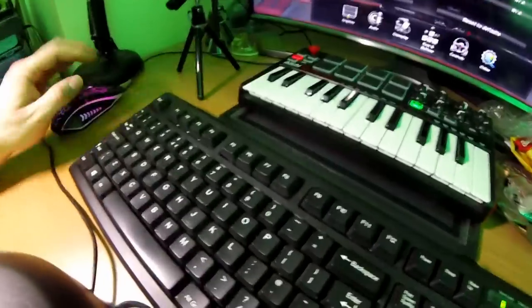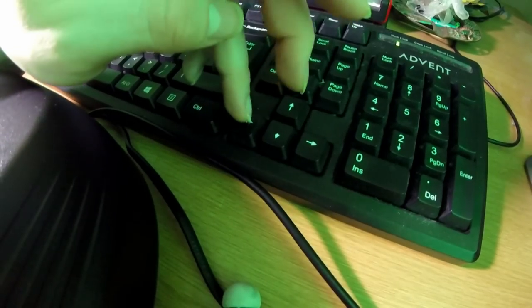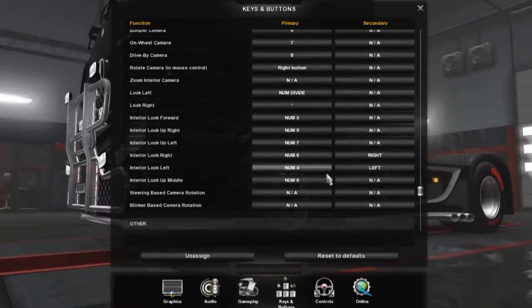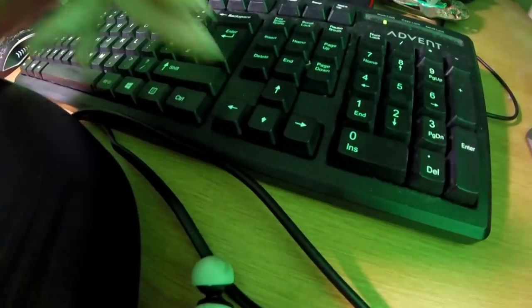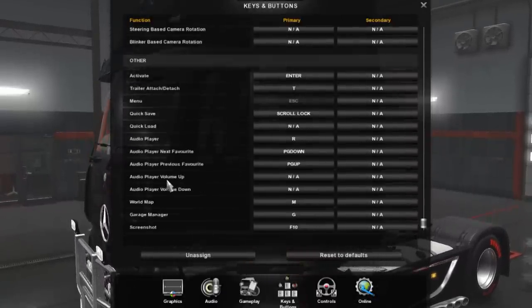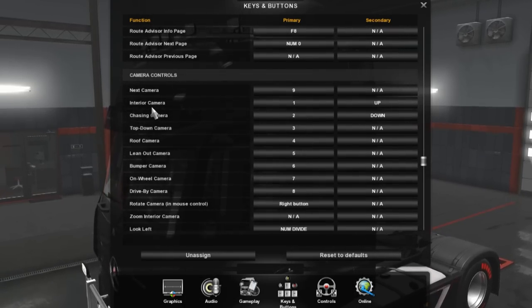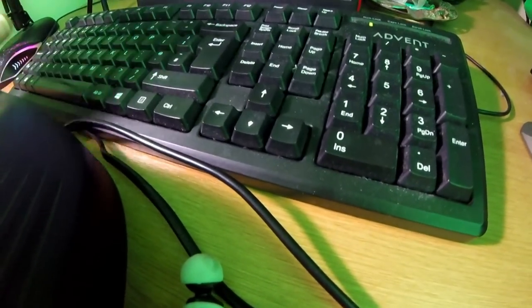I've assigned the number keys to different camera views - I think they're actually assigned automatically and I just left them. Additionally, I assigned some keys for interior look left, interior look right, chasing camera up, and chasing camera down. Those are the main view controls I use.